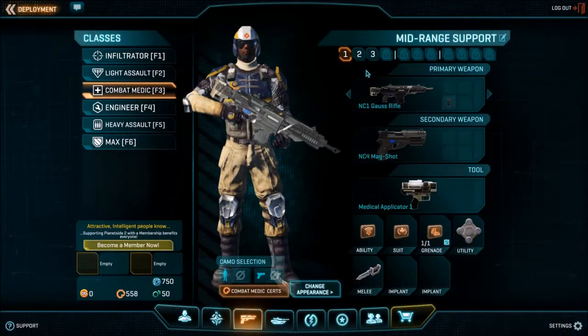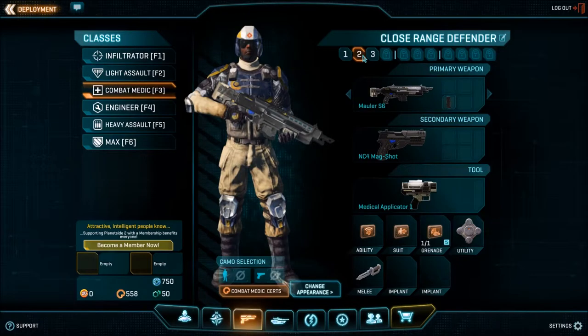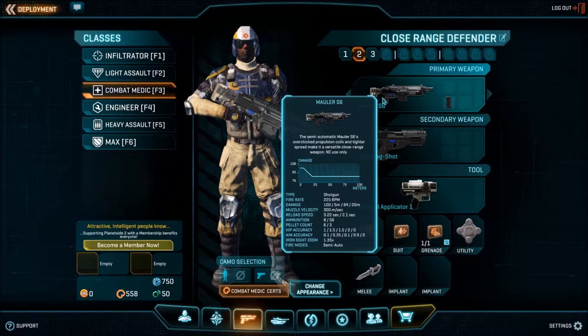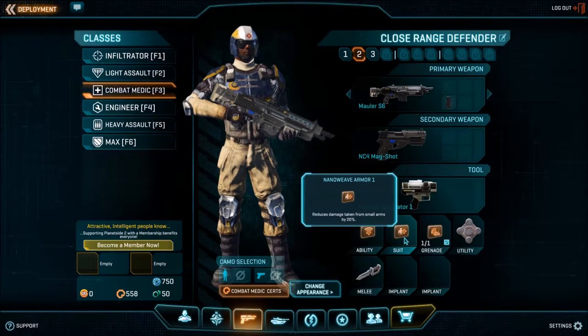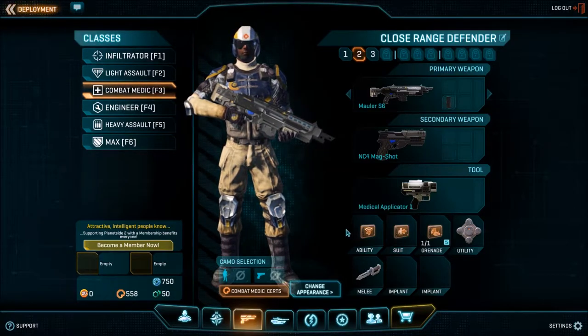The second loadout, called Close Range Defender, is different in that it has a shotgun, which is great for close quarters combat, and nano-weave armor, which significantly increases your survivability. Here's a quick clip of this loadout in practice.